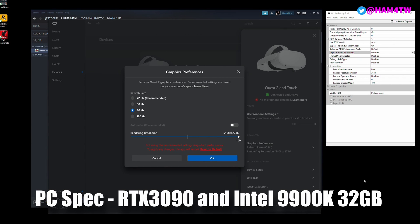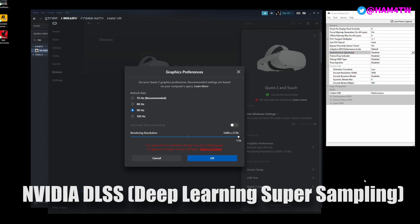Today I'm checking out the update to No Man's Sky — the Prism update — where they've added NVIDIA DLSS support. DLSS is an AI upscaler which should allow us to have higher frame rates with better graphics using less GPU.